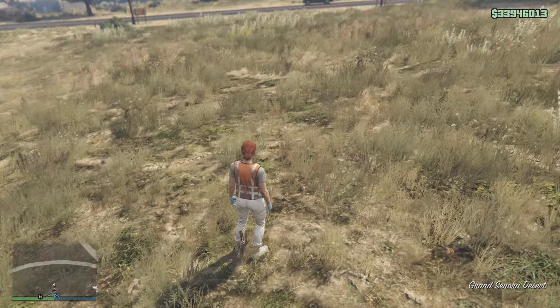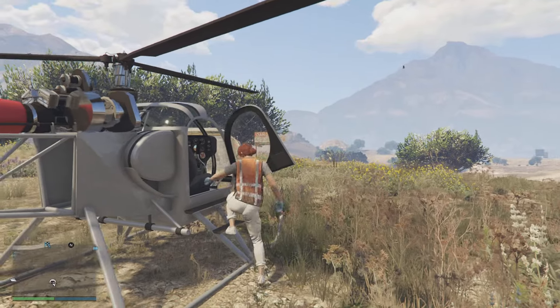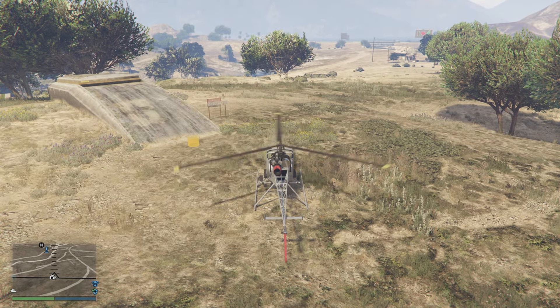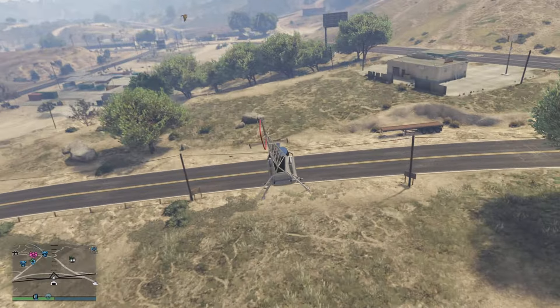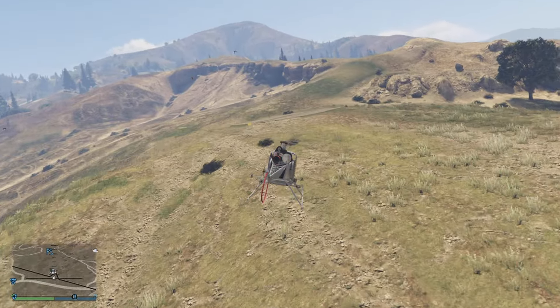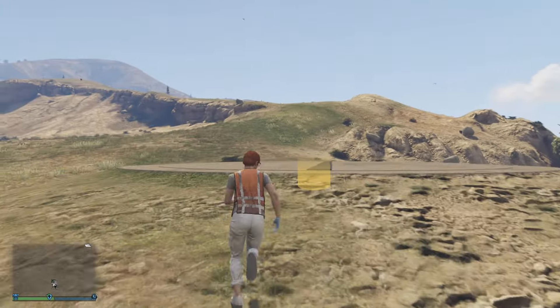Now make your way outside. For this next step you can use your Sparrow or your Buzzard — I'll use my Sparrow. I own this bunker and I've moved all of my Deluxos over to my facility, which is right across the way. This makes it a lot quicker — you don't have to go to the city.